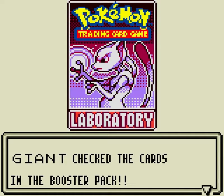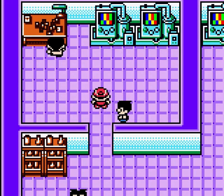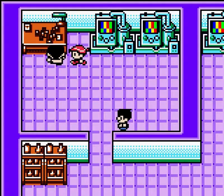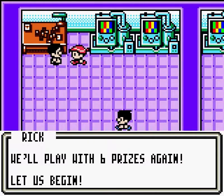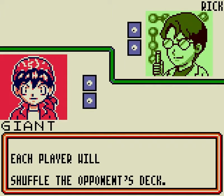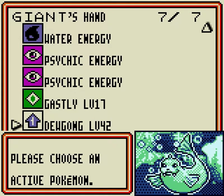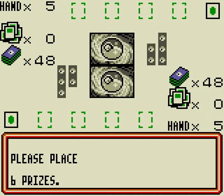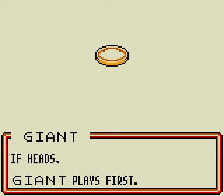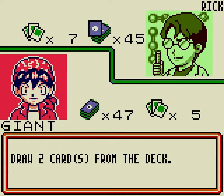Unfortunately it has Whirlwind which will force us to switch out. But since we're allowed to attach as many Water Energies to Water Pokemon as we want per turn, we can attach three to Blastoise, retreat, and use Blizzard anyway. Screw your Whirlwind. We tend to get a lot of the same cards from booster packs — I don't know if it's completely random or it just kind of works out that way. And here's the master of the Science Club: Rick.